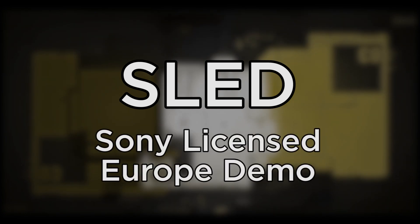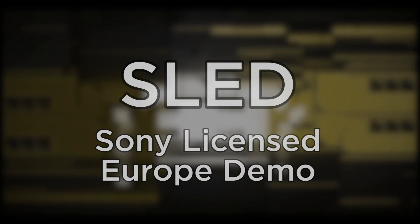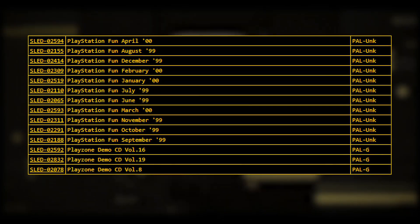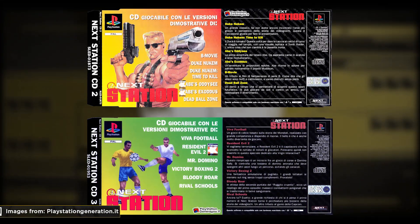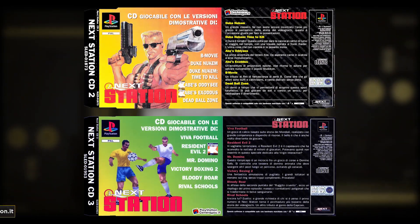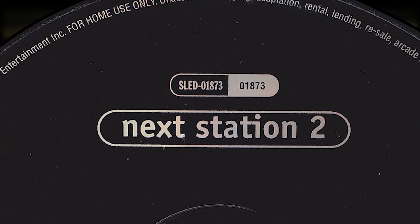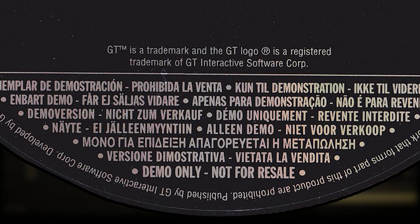The final code for the European region is SLED, which stands for Sony Licensed Europe Demo. There were around 54 demo discs that shared this code, including an Italian magazine called Nextestation. This CD had demos for different games along with videos and music. If we take a look at the discs themselves, you can see at the top the SLED code, and at the bottom the demo disc not-for-resale warnings.